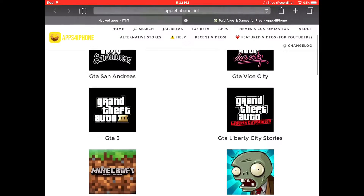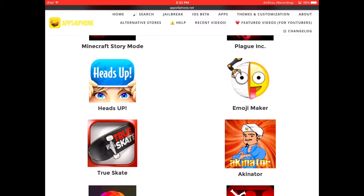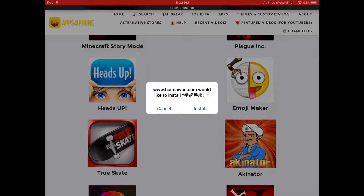Here you have these themes — you can choose any of their customization options, alternate ones. You can try any one; I'm going to try Heads Up. These are paid apps for free.